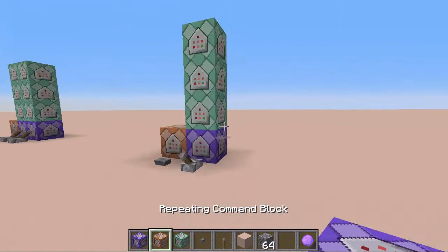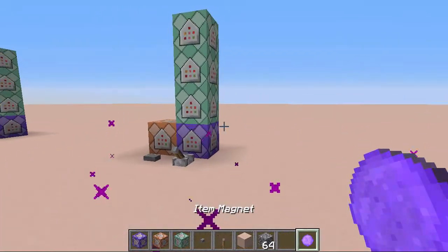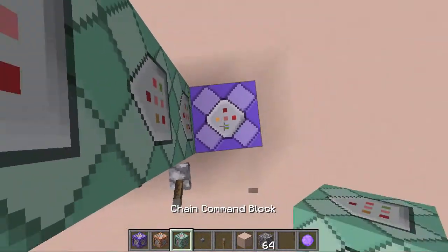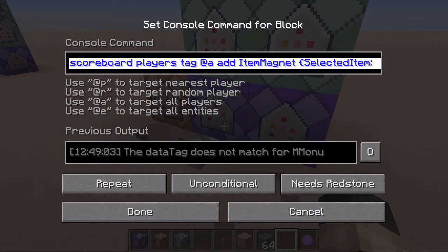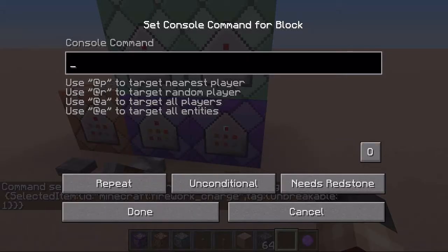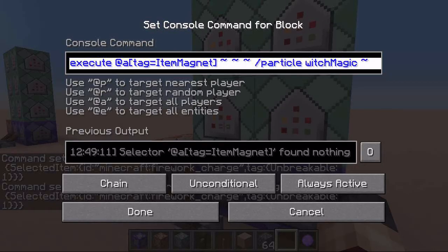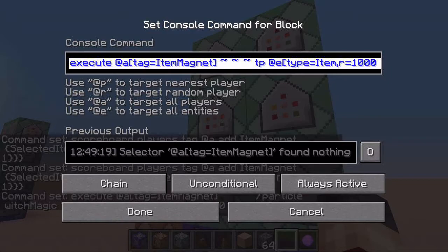If we want to have the magnet active when it is in the offhand and not only when it is in the main hand, we are going to use the same setup. I am going to Control+A to select all, then Control+C to copy and Control+V to paste.